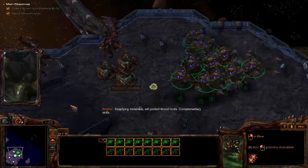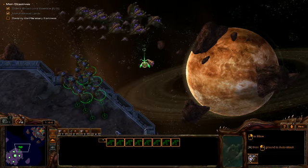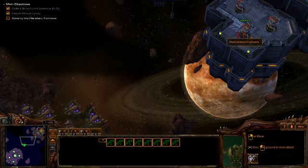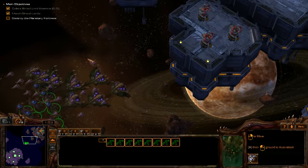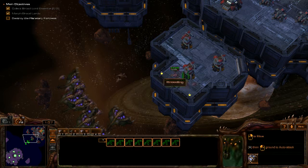Let's do it — let's fuck them up. What I should do is make sure that the Mutalisks don't fly off all over the place. Just leave them as bodyguards, out of range of the missile turrets. Good.